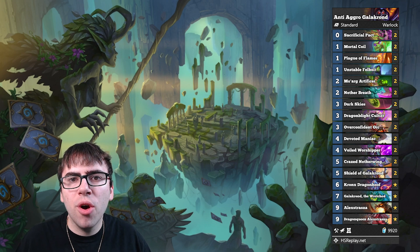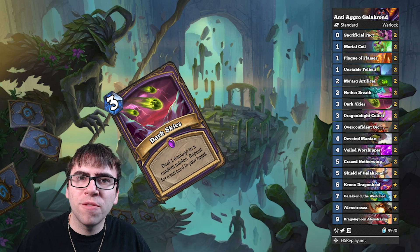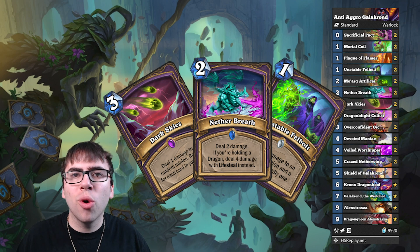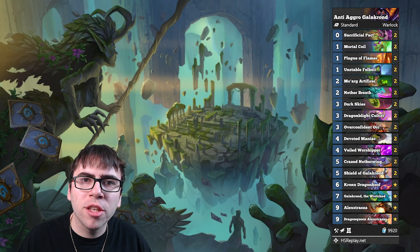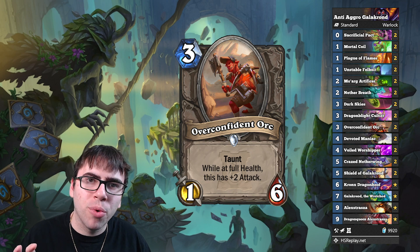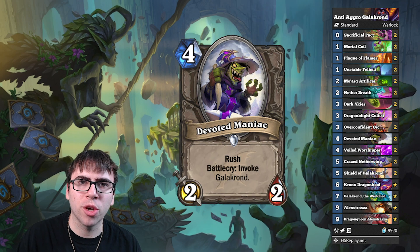The mulligan is pretty straightforward against aggro. You really want your removal and AOE cards. I think the most important is Dark Skies, followed by Netherbreath and Unstable Felbolt. Against Demon Hunter, it's also totally cool to keep a Sack Pack because you just delete one of their minions and gain some life. Pretty powerful. If you already have removal, then it's okay to keep a Dragonblade Cultist or even an Overconfident Orc, just so you can get on the board faster. Also, keep Devoted Maniac on the coin so I can tempo that out with the coin on turn 3.